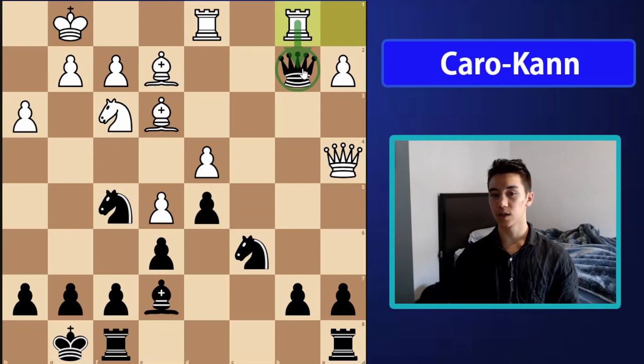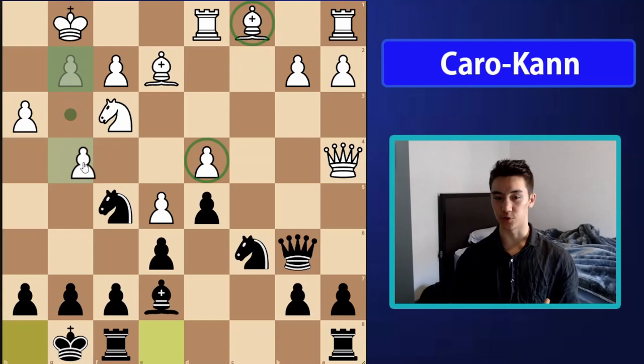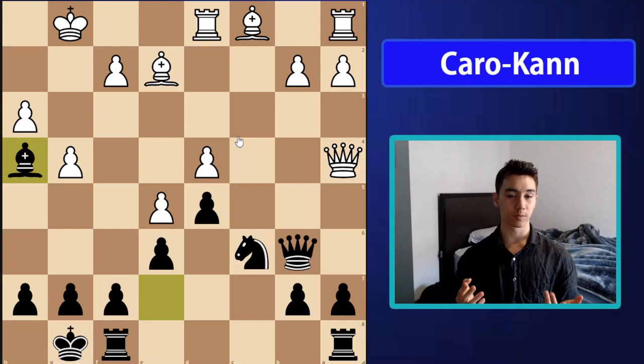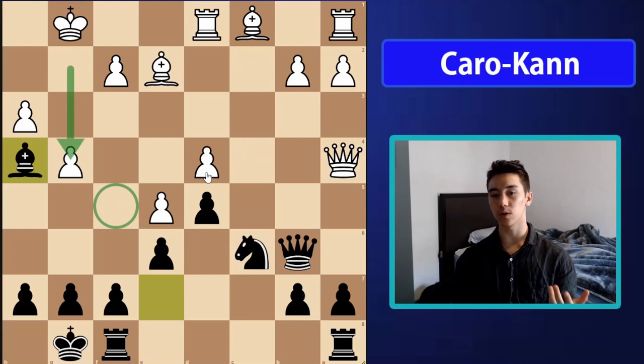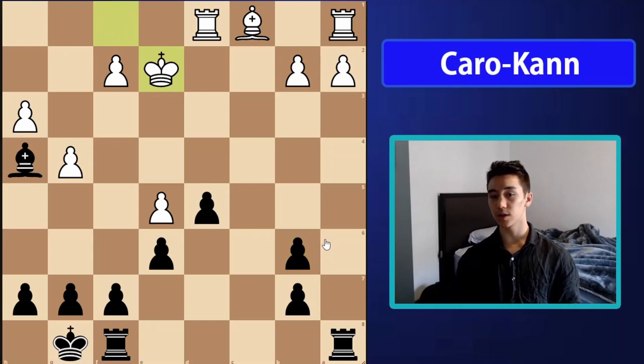White can't play rook ab1 to attack the queen because the bishop on e2 is simply hanging. So my opponent got impatient and tried to kick my knight with g4, which is extremely weakening. After knight h4 and an exchange of knights, even after the g4 move my opponent still faces pressure on d4 with extra weaknesses around the king. He tried queen b3 to get rid of my active queen, but simply missed the elementary tactic: knight takes d4, queen takes b6, knight takes e2 check.